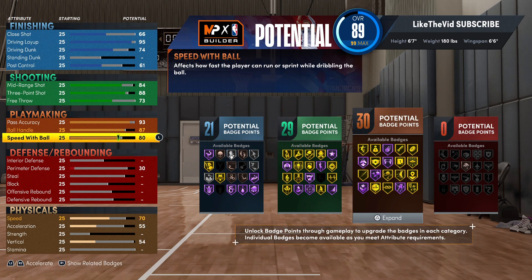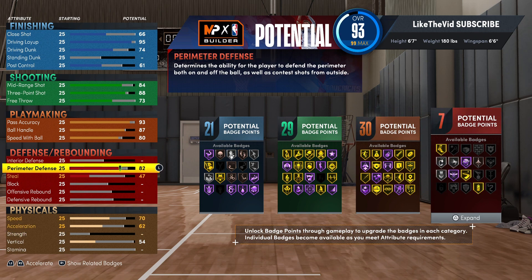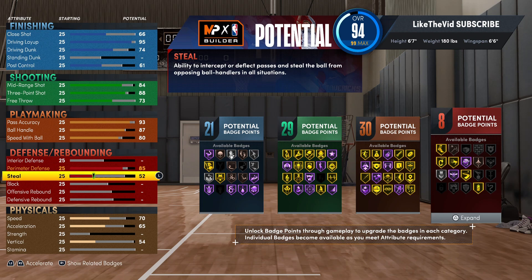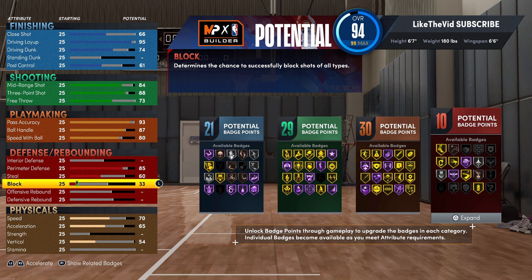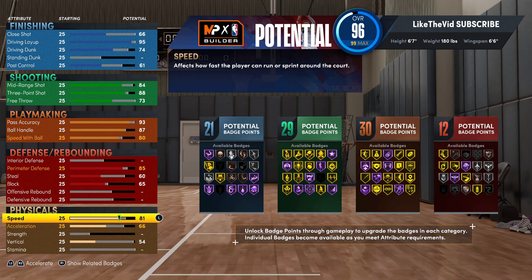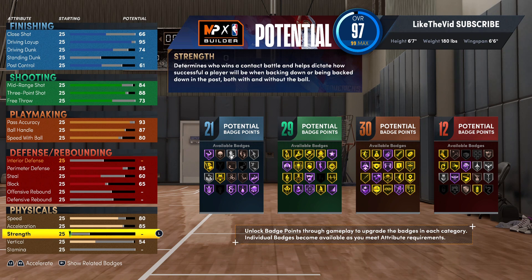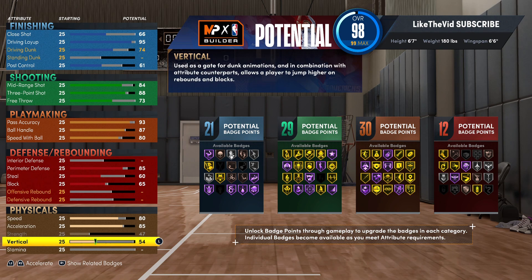With the ball handle, we're going 87 because we do want to make sure we get gold Unpluckable. I've been personally feeling like they must have done something to steals lately — I've been seeing a lot more than usual, so let me know down in the comments if y'all have been seeing a lot of steals. For the speed with ball, put that up to an 80 just to get Quick First Step on gold. While Luka's not the most athletic point guard, you want to make sure you can get that quick first step to get to the goal just like he does. For the defense and rebounding, put perimeter defense up to an 85 for some lateral quickness so you can play a little defense.